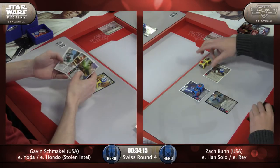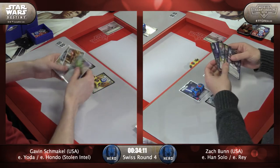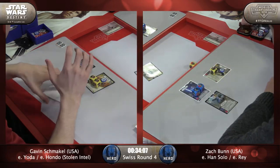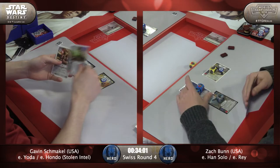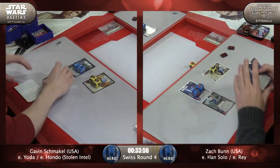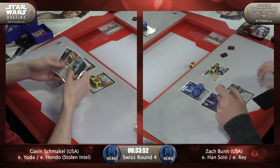With Han, you roll Disrupt and you just made your opponent poor for the round. You roll Damage - that's fantastic too. Then we swap money. He gets the Blaster out and he gets two more dollars to spend. That's a solid play.